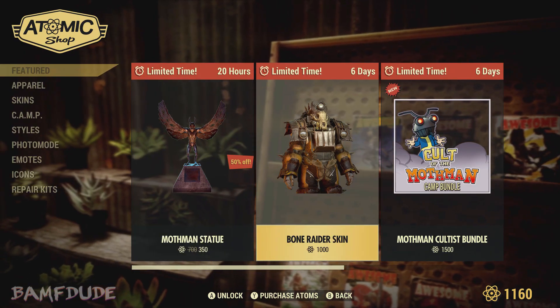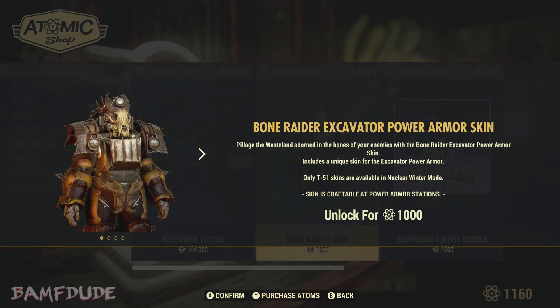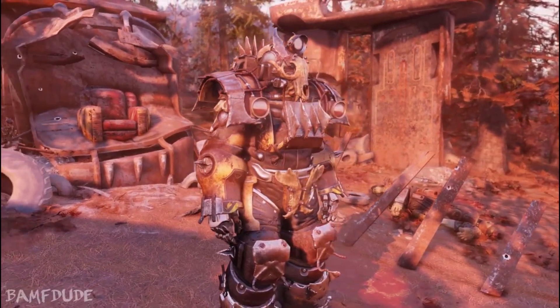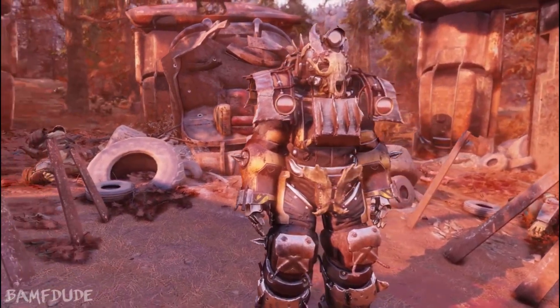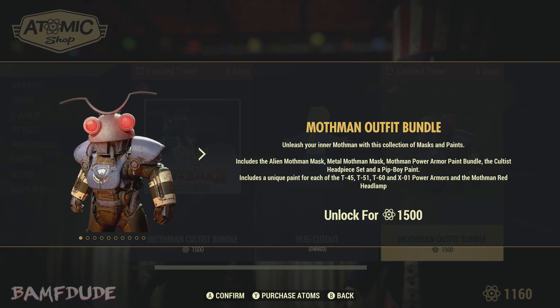Hello everyone and welcome back to the channel. Today with patch 10.5, the Bone Raider Excavator power armor skin has been re-released and is available once again in the Atom Shop until July 2nd for 1000 atoms. I've already made a video on this skin, which you can check out by clicking the 'I' in the top right corner or in the description below. Also, this update brought with it a bunch of Mothman-inspired items to the Atom Shop.